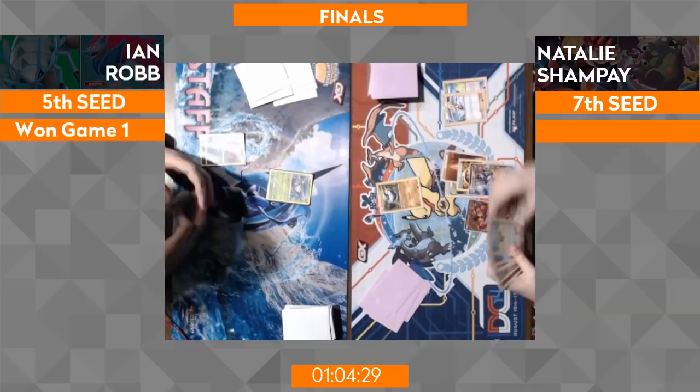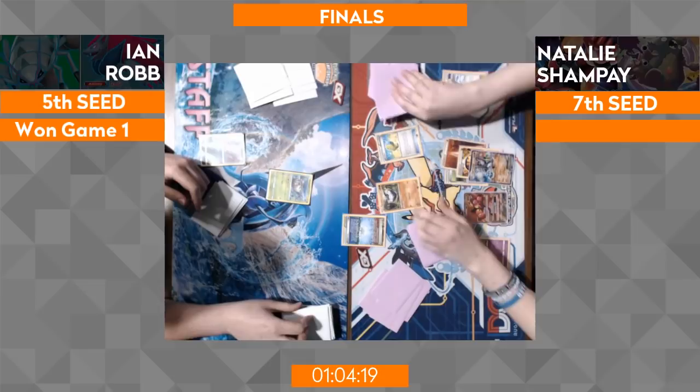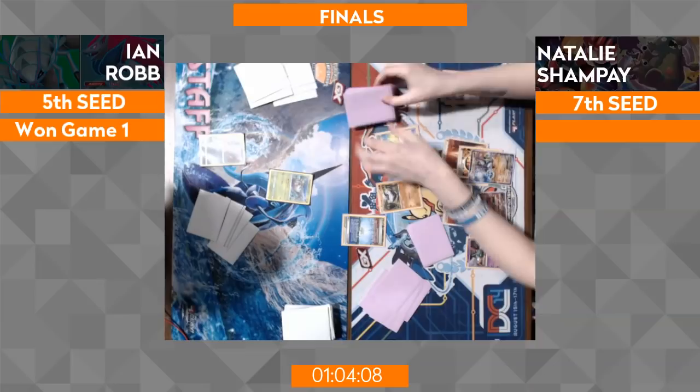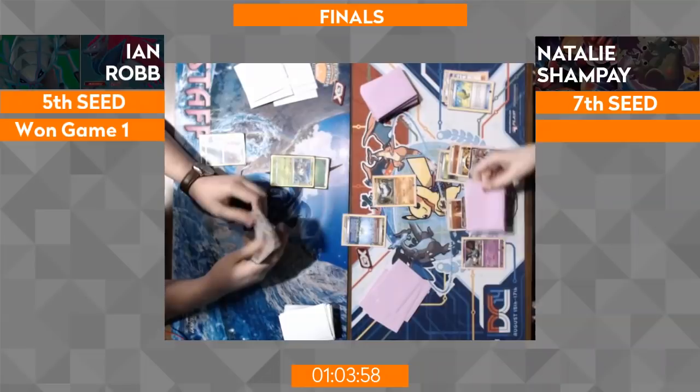Lily coming out there — full benefit from Lily would have been nice to see the Buzzwole a little bit earlier, maybe before the Max Elixir, but you've already got the Zygarde ready to Cell Storm. It's actually a great start from her because, going back to those awesome draw supporters she plays, she has a full bench set up — one of each of her main priorities in the deck — and Parallel City to slow down Ian. All the spirit energy that was sucked out on those Max Elixirs has gone straight to Natalie — she is lighting it up!